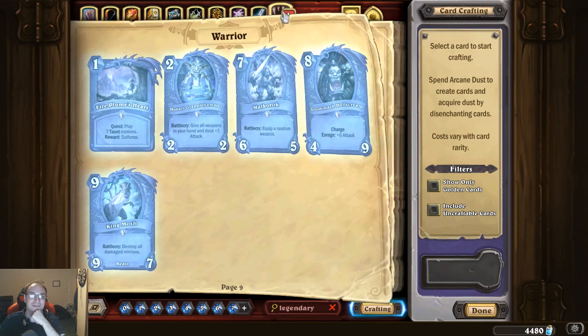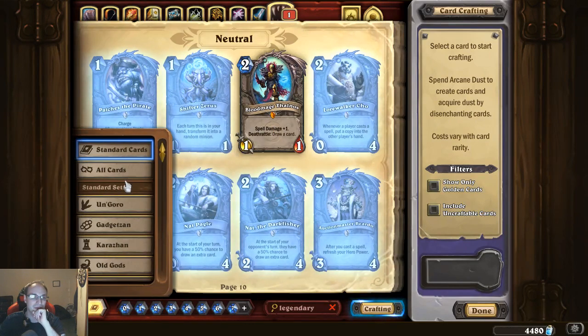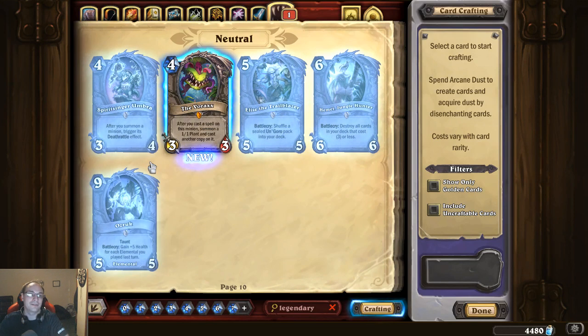So pretty cool — and then we got all these other legendaries. Let's see the new ones: after you summon a minion, trigger deathrattle effects. Ozruk: taunt, battle cry gain plus five health for each elemental you played last turn — that'd be scary. Destroy all cards in your deck that cost three or less. And then Elise the Trailblazer: shuffle an Un'Goro pack into your deck. We got five legendaries — I'll see you guys in the next one.